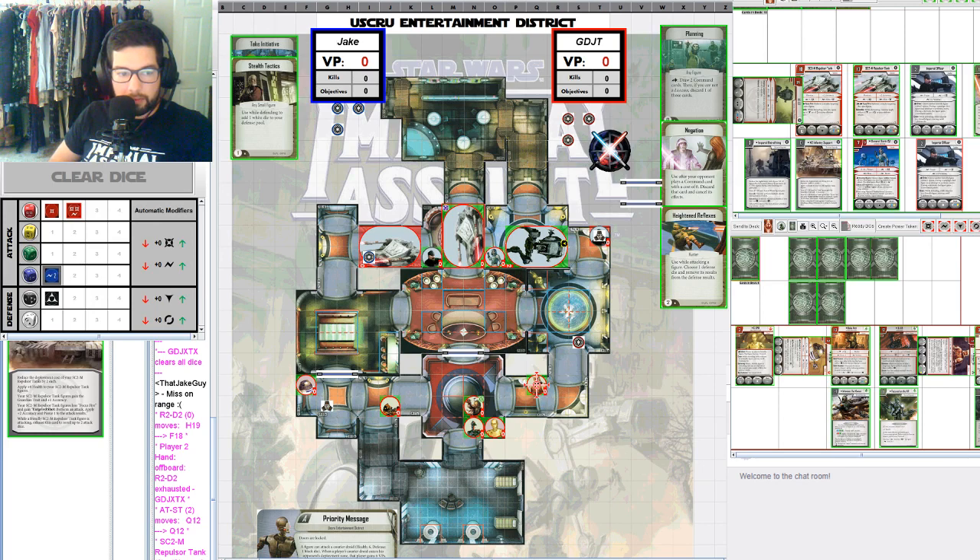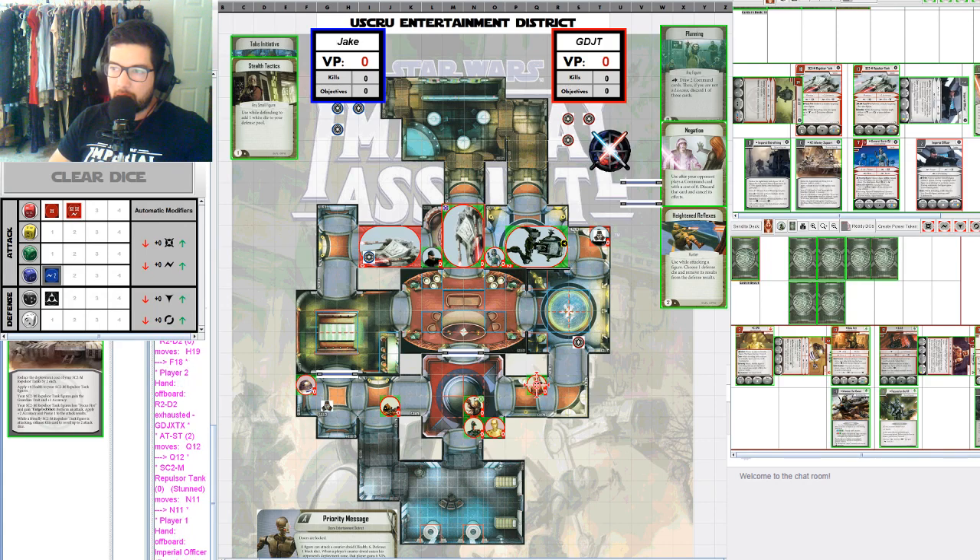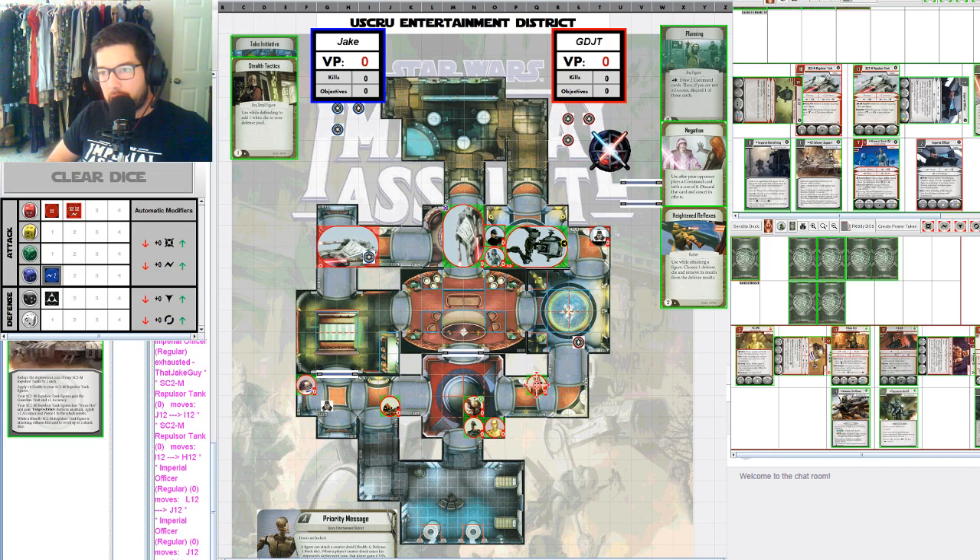They have Defensible, which means you can add plus 1 block or plus 1 evade to your defense results — a pretty beefy figure. Your SC2M Repulsor Tank figures lose Focus Fire and gain Targeted Shot: perform an attack, apply plus 2 accuracy and Pierce 1 to the attack results. So they can't attack twice in an activation anymore.